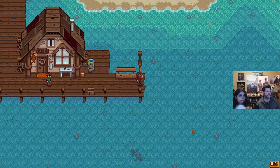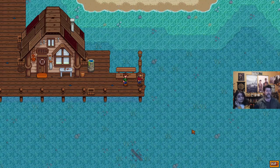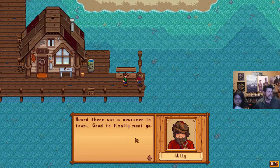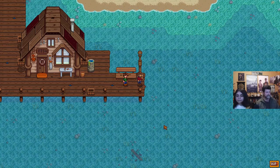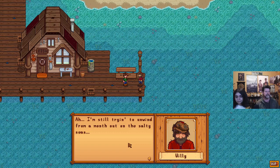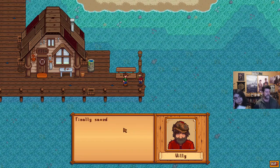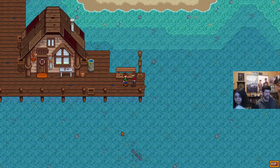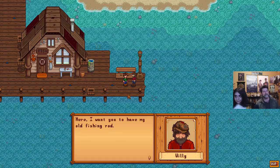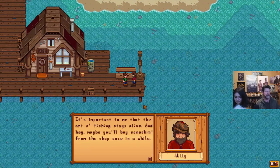I need to figure out how to give you things. If you're holding something, click on me. Okay, cut scene — I assume that stops our timer. And Willy is — 'Ahoy there, son! Heard there was a new cover in town, good to finally meet you.' We're still thinking. 'I'm still trying to unwind from a month out on the salty seas.' Is this a lake? This is the ocean. 'It was a big haul — I sold a lot of good fish, finally saved enough to buy me a new rod.'